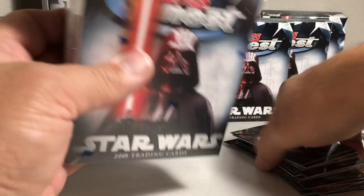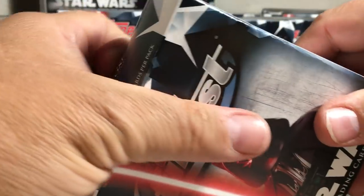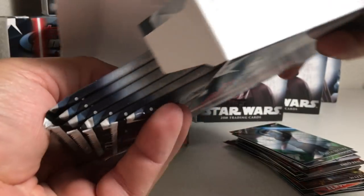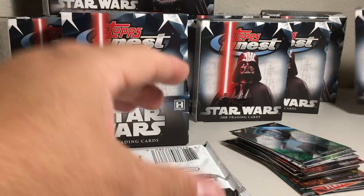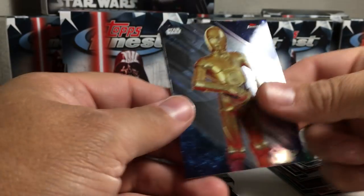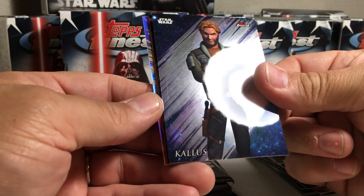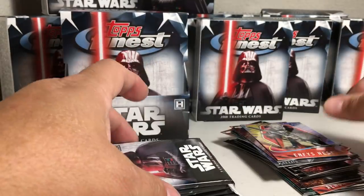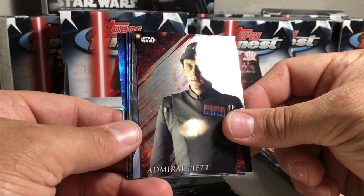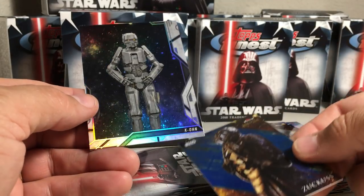All right, now for mini box number two. This one will have either an auto or sketch. So this one is probably going to be the hit — they've been in the top pack. We got C-3PO, Bib Fortuna, Calus, General Veers, and Infus Nest. Next pack: Admiral Piett, Mon Mothma, Poggle the Lesser, Zuckus blue 90 out of 150, and K-2SO.